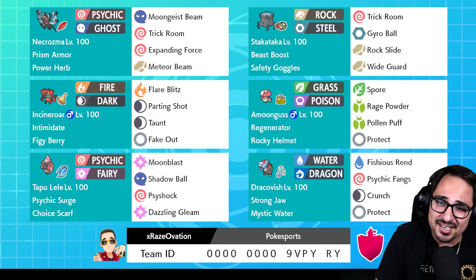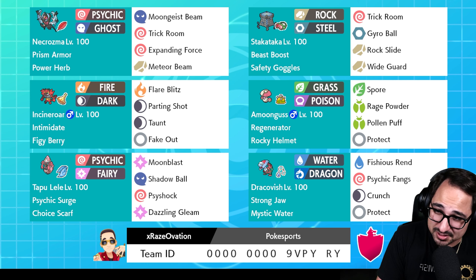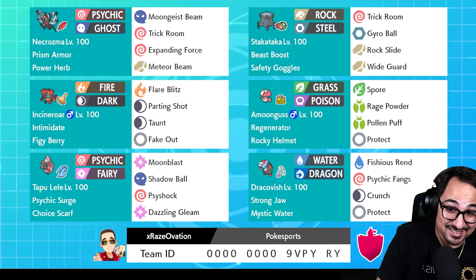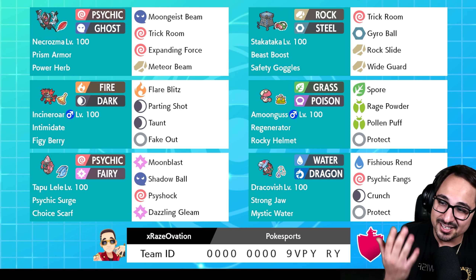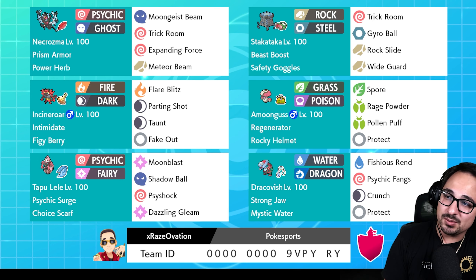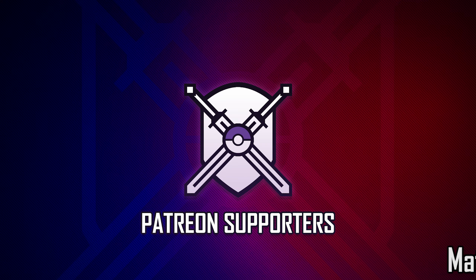But all in all, Prism Armor just helps so much it doesn't even matter, and it's a great setter. Two potential Trick Room setters on this team. We didn't really get to use Amoonguss today because for most of the Trick Rooms we went for, they were somewhat free — our opponents didn't give us a very hard time. The Lele did amazing. I didn't get to use the Shadow Ball tech unfortunately, but Dracovish impressed me. If you could see a Dracovish knock out a Xerneas with just a Vicious Rend and Mystic Water — no crit, nothing — that's disgusting. Make sure to grab this rental code while it's out: once they're gone, they're gone for good. I will see you guys again tomorrow for another three battles with this team. I'm Kevin, the Pokey Sports — thank you guys so much for watching, have a great night, peace out!